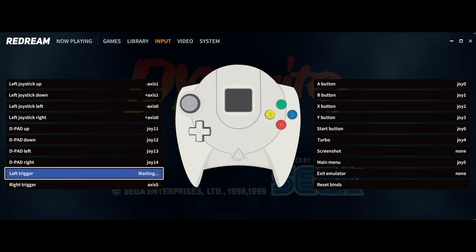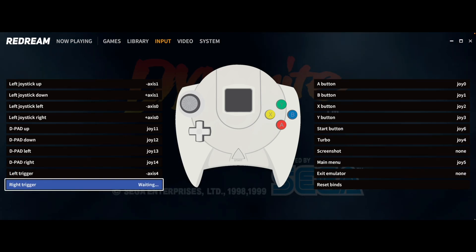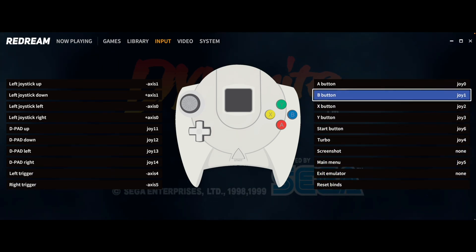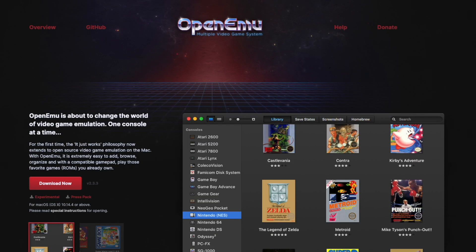I say "pretty much" because you're always going to have some configuration to do with emulation — it might be as simple as remapping a few buttons, or you might have to seek out a BIOS for the particular system you want to emulate, but I would say 90% of the time it's ready to go. As to where you can get OpenEMU, just go to OpenEMU.org and download it pretty much immediately. Once downloaded, you drag it into your applications folder the same way you install any other piece of Mac software that doesn't come from the App Store.